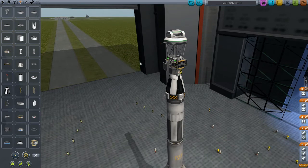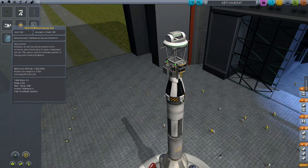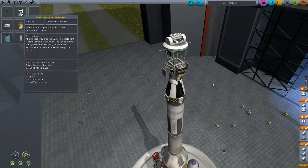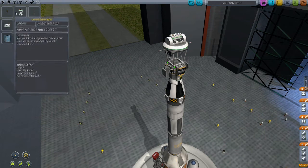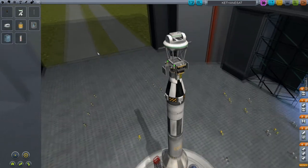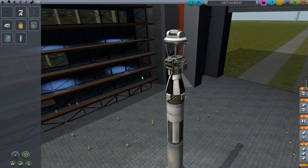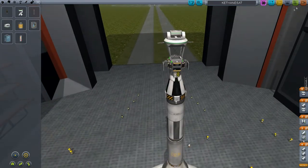I believe this is constructed correctly. I put this utility survey unit on — the only difference between these two is the effective altitudes and the power consumption, but this one looks like it will scan more effectively. So I'm willing to put on some extra batteries to try to make this work. We're just going to launch this into Kerbin orbit first, because I want to see how this thing even works before we go through all the trouble of sending anything further into space.